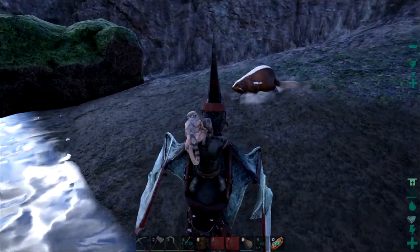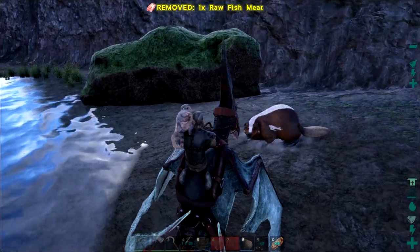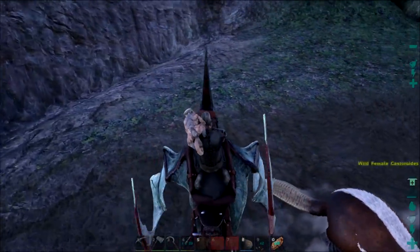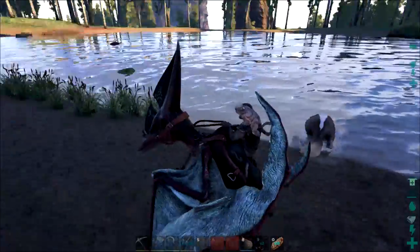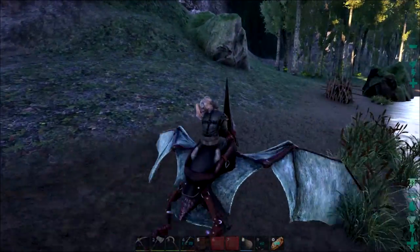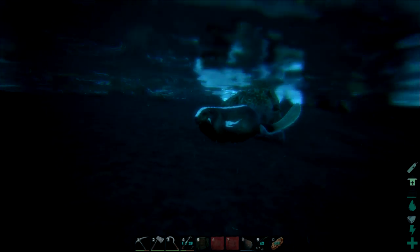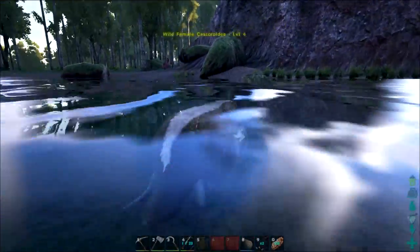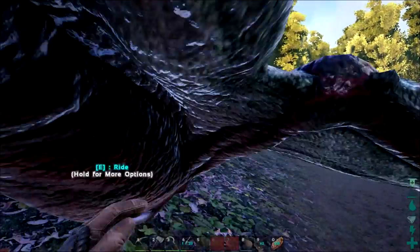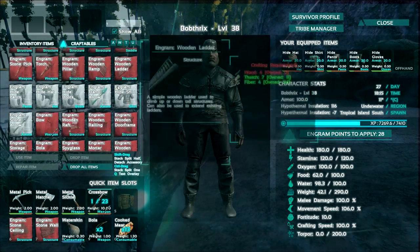Oh my god, it actually looks like a giant beaver! I want thousands of you — you can collect wood, and there's something special about your saddle, though I can't remember what exactly. Is it an aggressive tame or a peaceful one? I can't tell because I'm stuck on the flyer. Let's try again. Oh look at it swim! Okay, so it's an aggressive tame — there's no option to feed it. Not sure if I have the saddle for it yet, but let's start changing some arrows to tranq arrows.